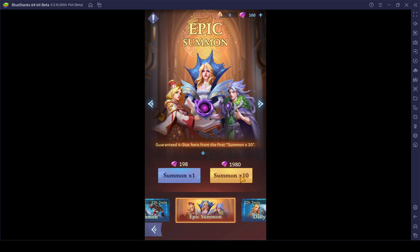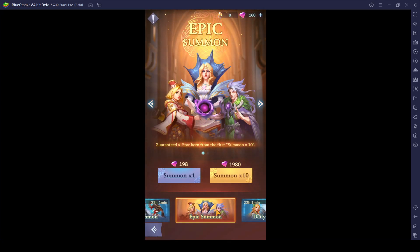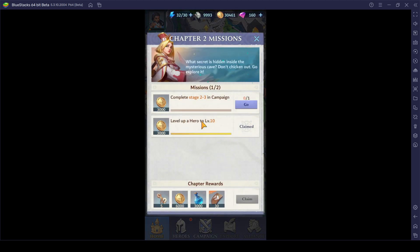For a multi summon, you will be requiring a total of 1,980 diamonds. The market is even locked right now — I gotta clear stage 2-3 in order to access the market. The daily summon is not even free for now. Epic summon and daily summon are the only two banners existing right now. I cannot even see the beginner missions — maybe this is the one catered for beginners, so you can actually gain a lot of rewards while also learning a lot about the game.